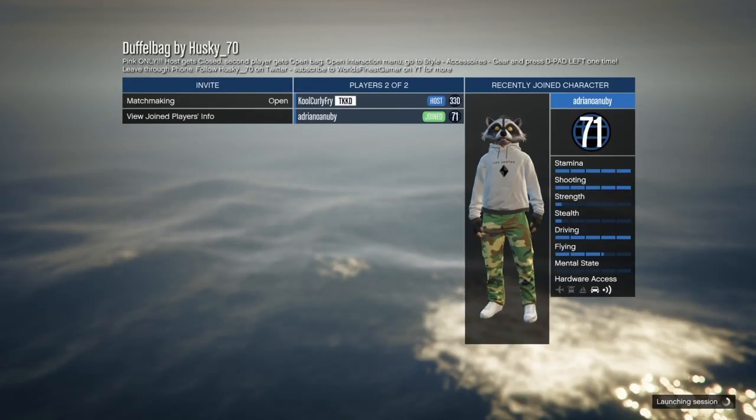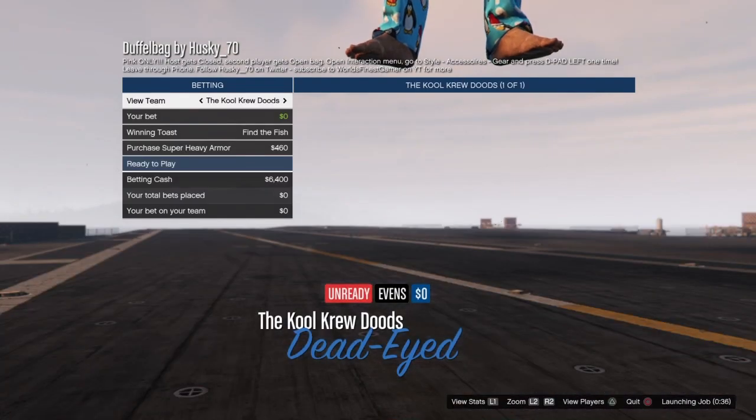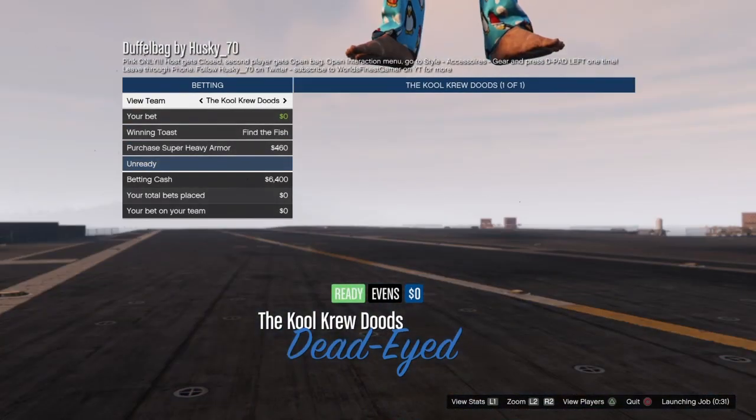Once you're in you have to invite your friend. I just invited a random person — invite just someone random, but you have to have someone inside the lobby with you. Two out of two have to be inside. Once they join, you just ready up to play — they have to click ready — and it should be all good to go. This glitch is very fast and very simple and you'll get a duffel bag really fast.